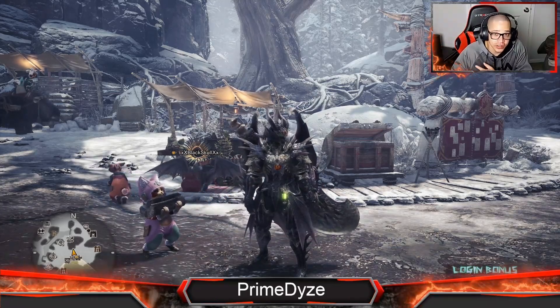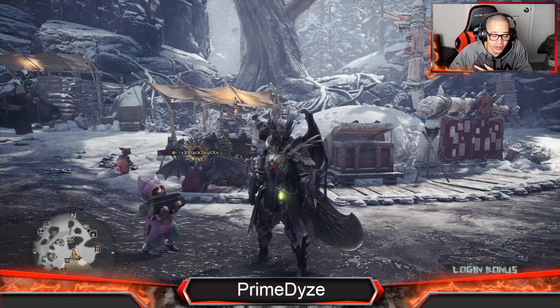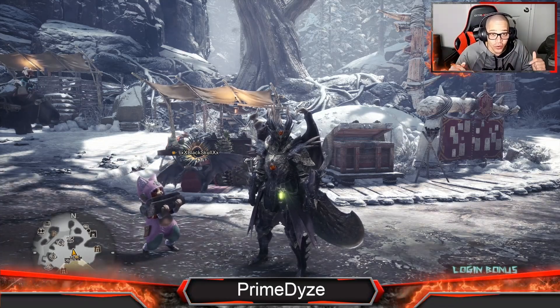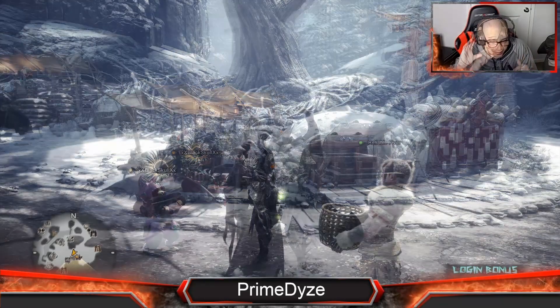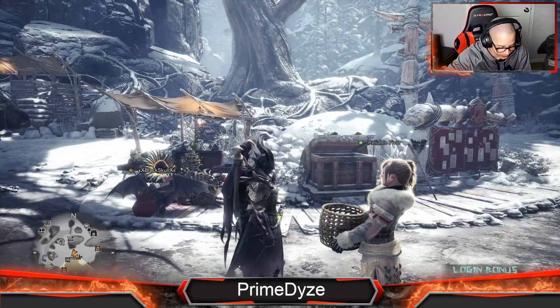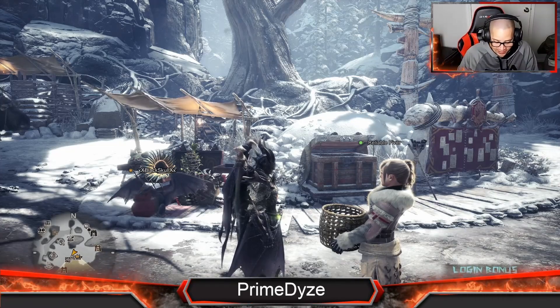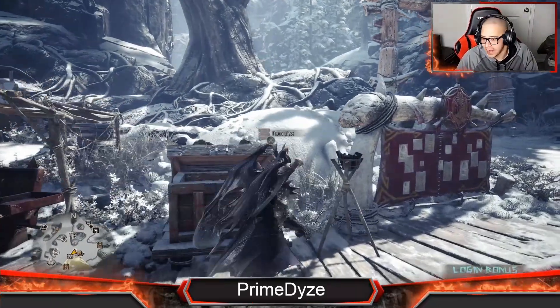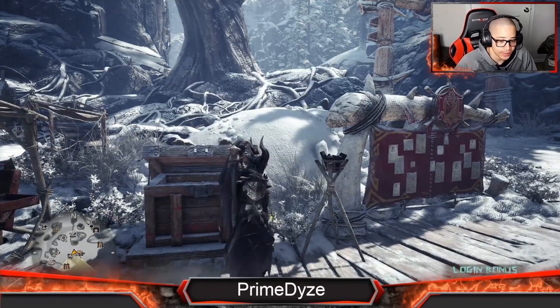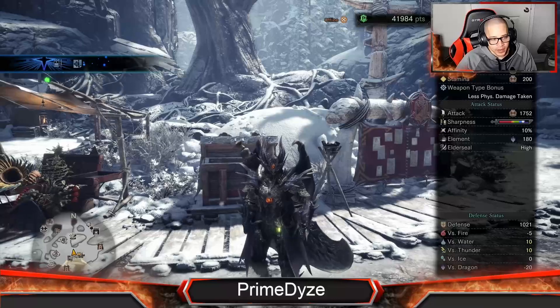I'm going to show you what I did in order to build up to this point — the decorations I have, why I'm using the great sword, all the stuff I went through and the grinding I did to get to this point. So what did I do to slay Fatalis? Fatalis killed me like 800 times — yeah, probably you too.